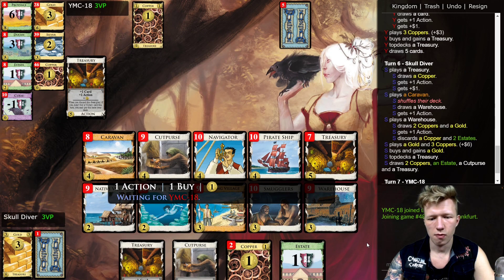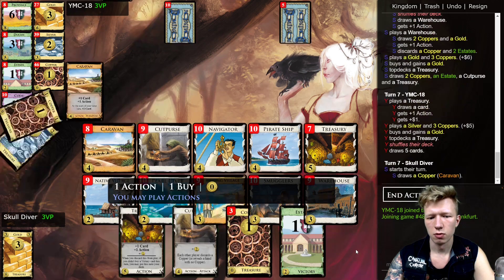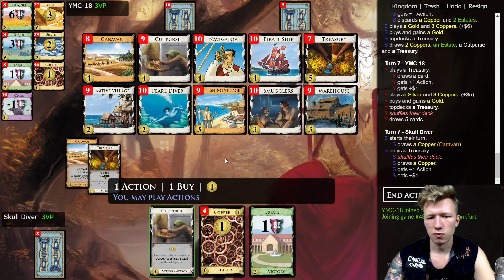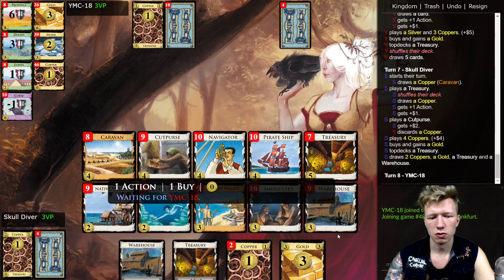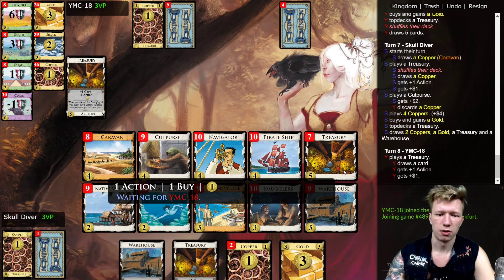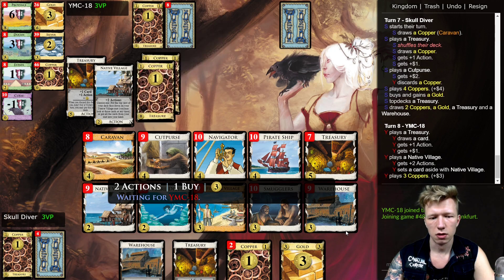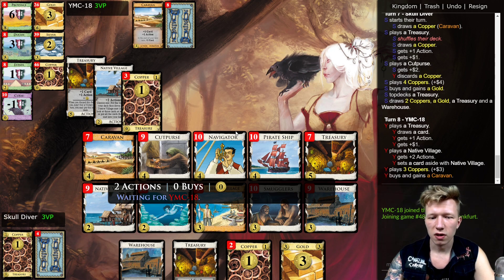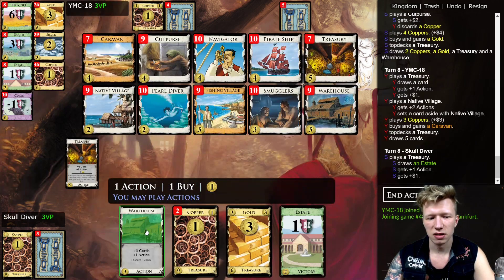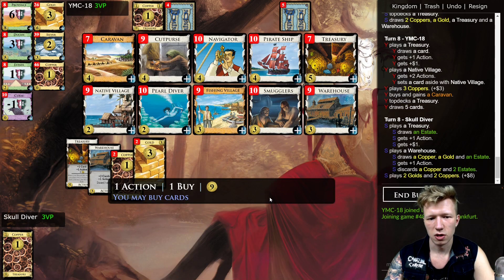With the Caravan in play, you pretty much want at least a Cut Purse on this board. Smugglers could be a consideration as well. I'm basically just loading on gold here. Someone asked me to post a game with no village — well, this board has villages, but an engine isn't all about villages, it's about payload too, and here that's just not there.